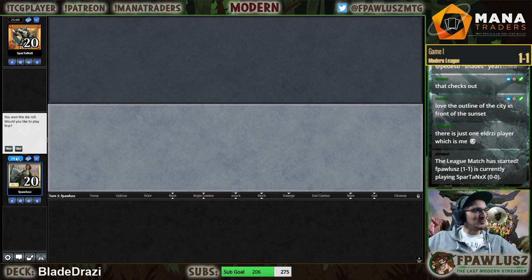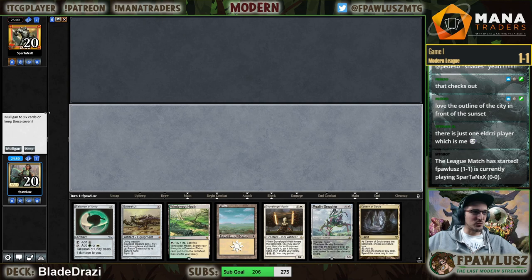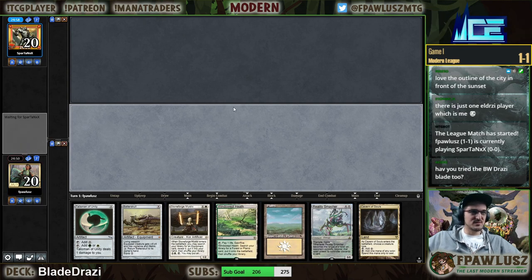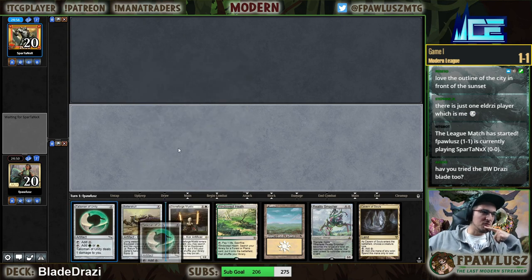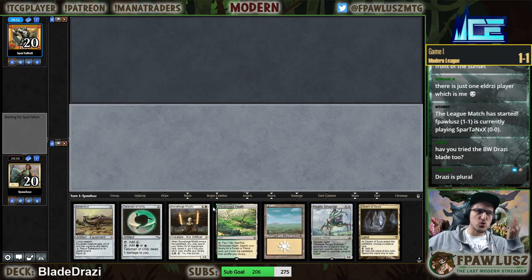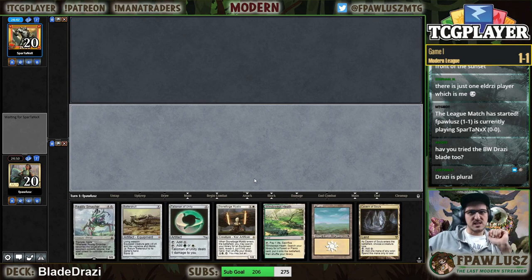Alright folks, welcome to round number three. We got outdressed in the previous match, but fear not — we're back for more. Look at this hand: turn two Stoneforge, turn three Talisman plus activate Stoneforge — fire! That's what this hand is — fire.